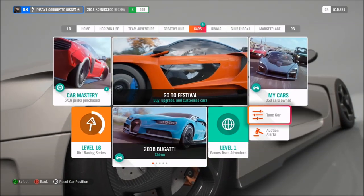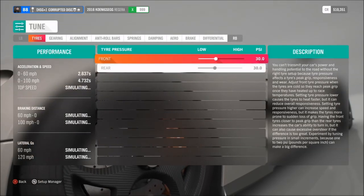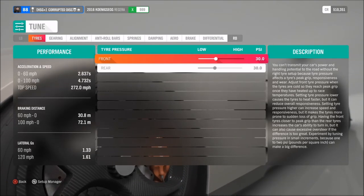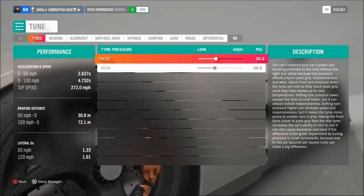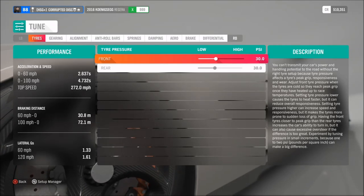As far as tuning, you can't do a huge amount to this car, so it depends what class you want it in. If you fully upgrade it you're looking at X class, whereas if you do a couple of things you can keep it in S2 998. Either way, both tunes can actually do the same top speed.